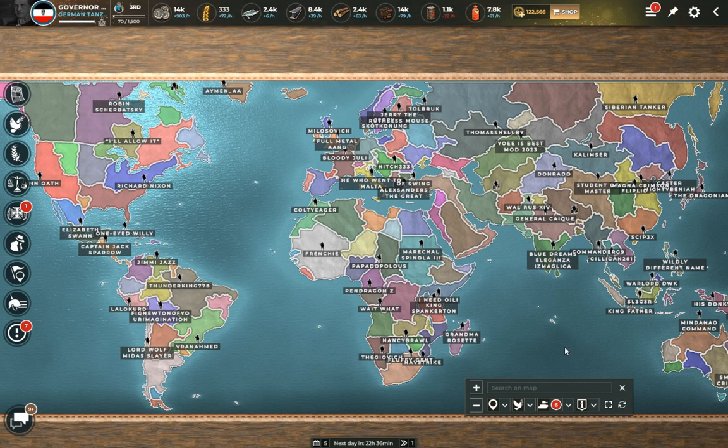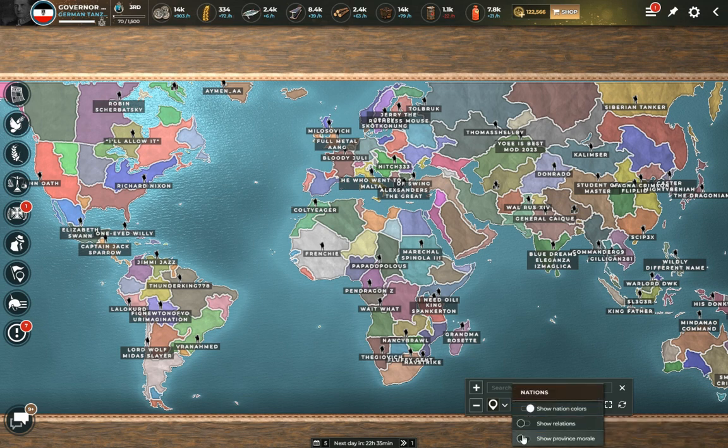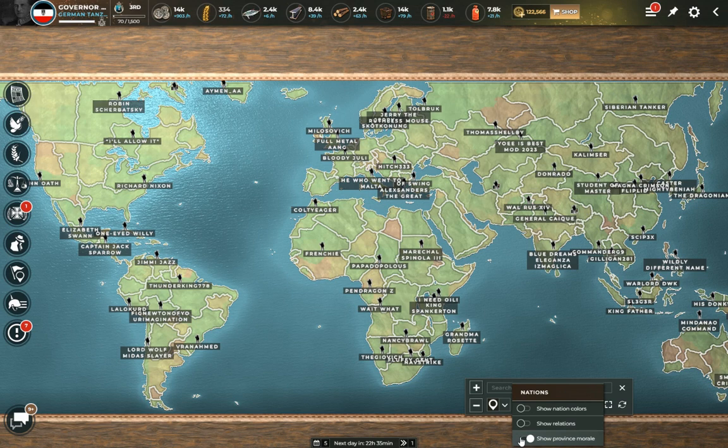We're going to look at who's at war with whom and the latest hotbed of military activity. Right now I've got it on what I call clown quilt mode. I prefer relations mode when I'm playing — this is just a little too much for me. I like to know who my allies are and who I'm at war with. But today we're going to use a mode that a friend of mine, Benaiah, who is also casting this game, likes. Go check him out on YouTube — Mighty Benaiah. We're going into his favorite mode: morale mode.